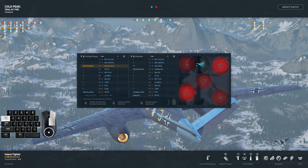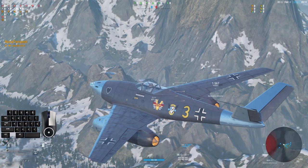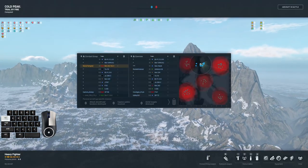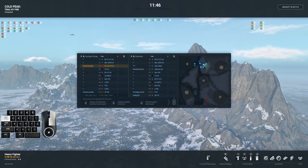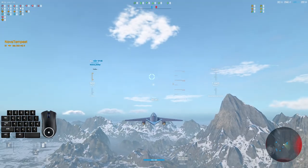Interesting. Two nines and an eight against a nine, a very overpowered eight, and an eight. It's about as even as you can get when you've got split tiers. So let's see. We're on Cold Peak — rocket bases and three garrisons. This is Cold Peak, Trial by Fire.